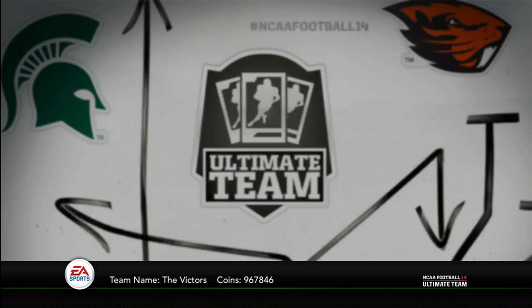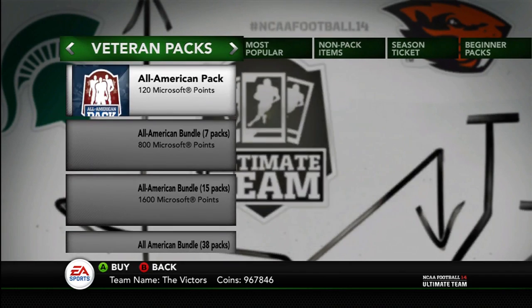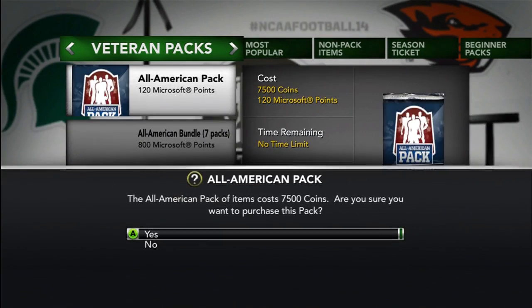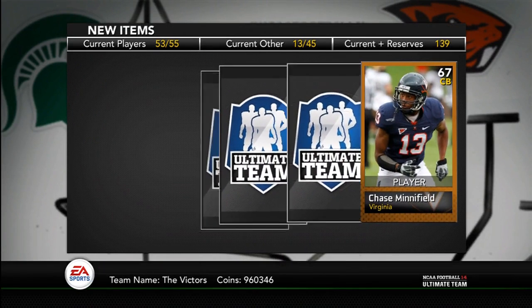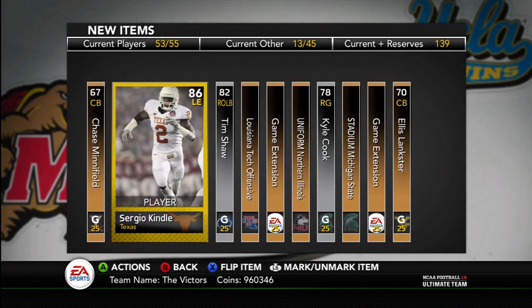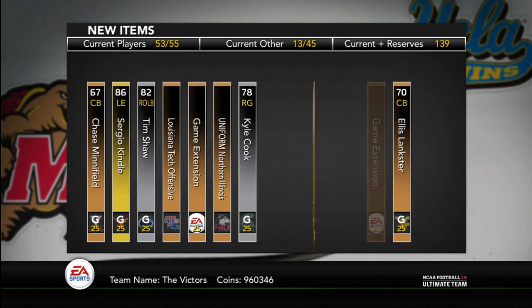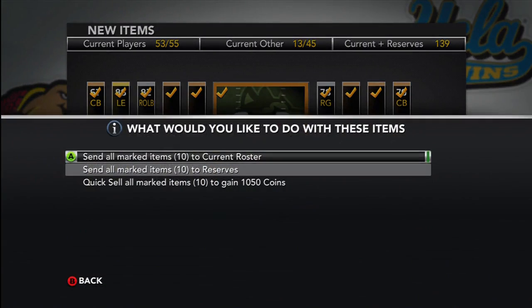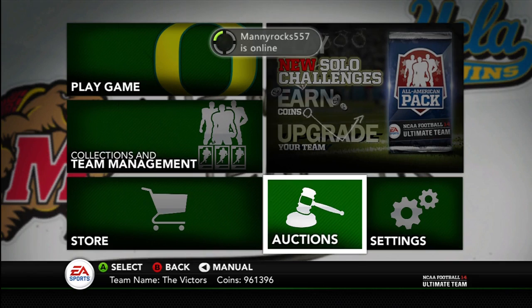I'll open one more pack here just to show you. At the point I'm at with coins, I'll just discard stuff because I don't really need lower-rated players. I could sell them and probably make about a 2K profit off of all the ones I pull. Sergio Kindle — not a bad pull — but anything really below a 90 overall doesn't help too much. So I'm going to stop buying packs because they really don't work out for me. I probably have the worst luck pulling packs on YouTube.